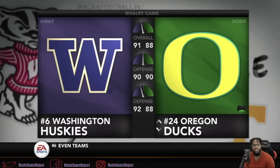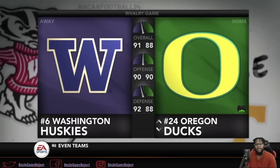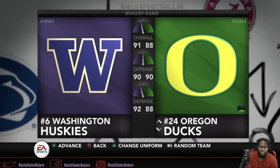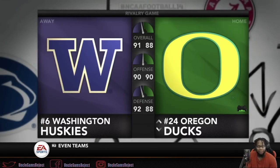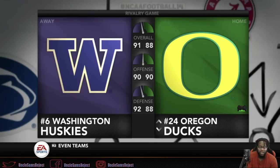What's good everybody? It's your boy Uncle Sam's Reject here, back with some more NCAA 14 NCAA Sims series. This week we got number 18 Oregon taking on number 10 Washington — rivalry game, Pac-12 matchup. A lot of implications in this game. You can see both teams are evenly matched, so I'm ready to get to this one.